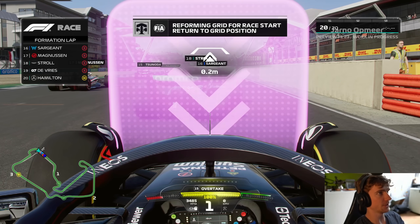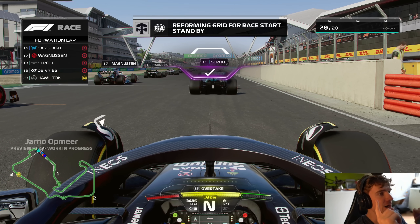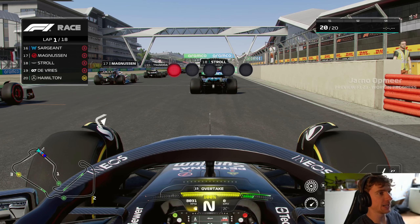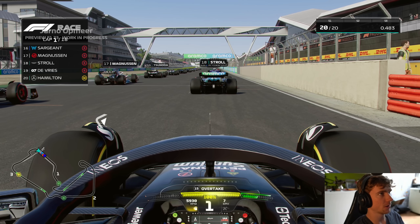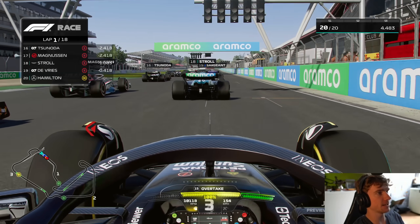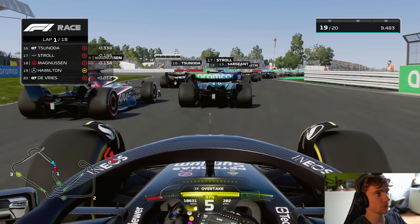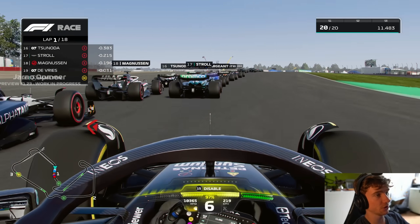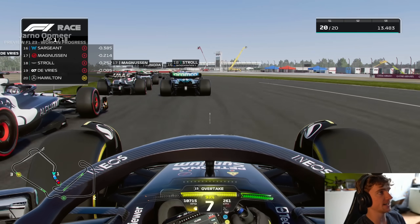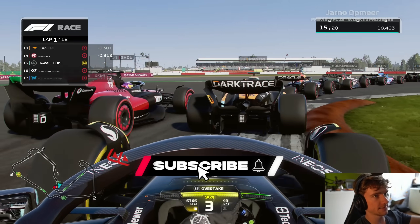Look at the throttle inputs off the line initially to get them up to the right rev range — 50% throttle — and you're going full throttle by the time you upshift to third gear. That's crazy because in F1 22 you were basically on 20-30% throttle off the line. A huge change — you've got so much more traction now.